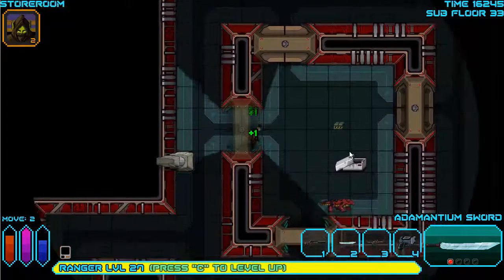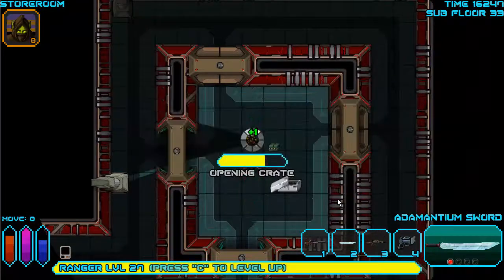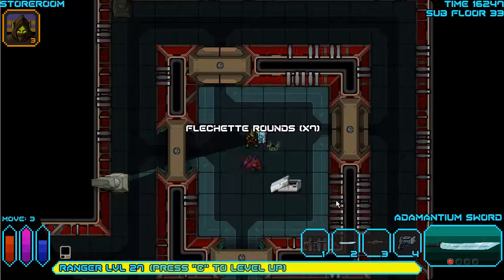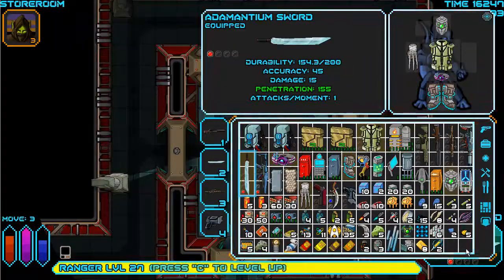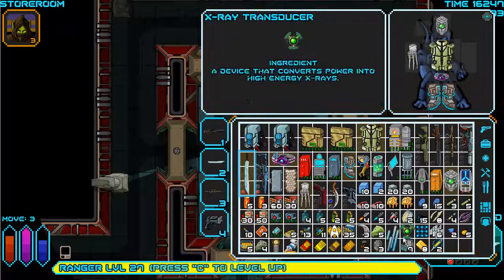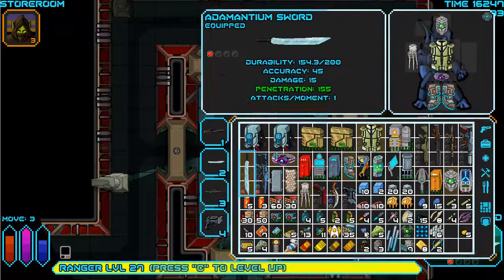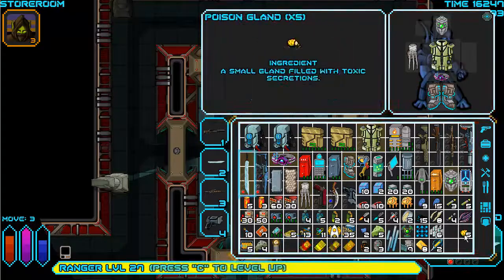Another one of you - god damn it. I'll just search this. Fletch-it round 7, not enough space - I need to drop two items. I want the poison glands. I don't need the structural rods but I kind of want to hold on to them. I don't need the punch claws, so that's one space free. Welding goo - I've given up on welding goo.